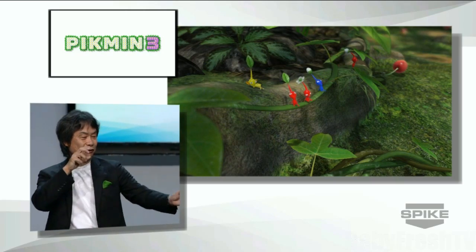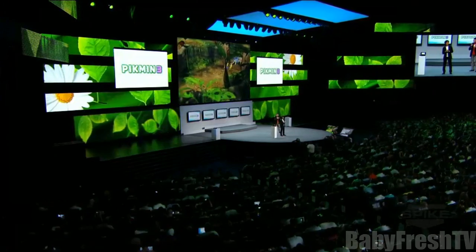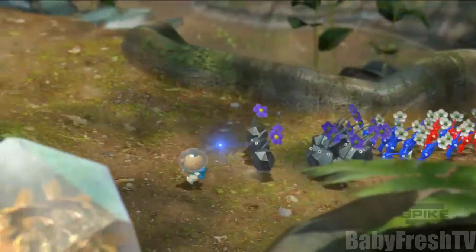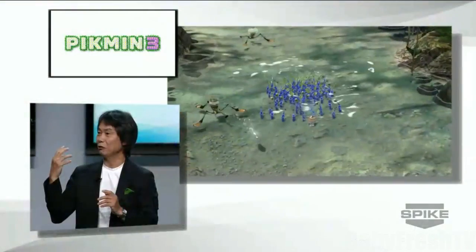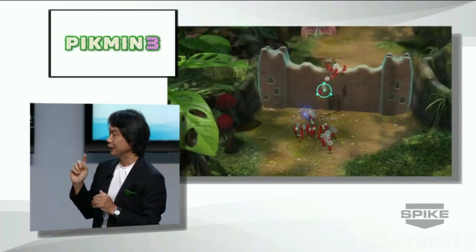This is why we puzzled over how far away to position the camera in the GameCube game. If it's too far away, you can't see the Pikmin, and if it's too close, you can't see the full map. The enhanced resolution of the Wii U has solved this puzzle for us. Now you can see the tiny movements of each Pikmin, and you can see that the natural setting is much more beautiful now as well.